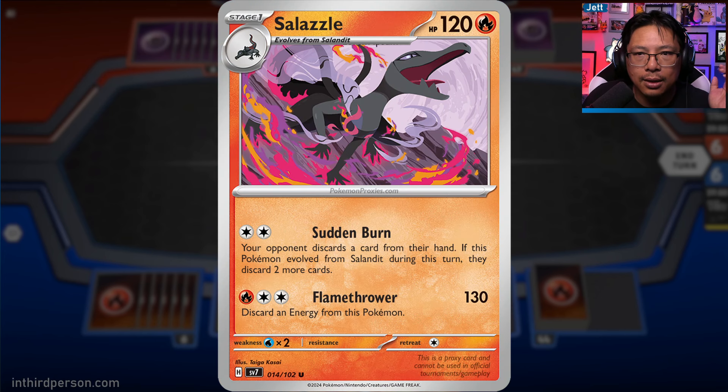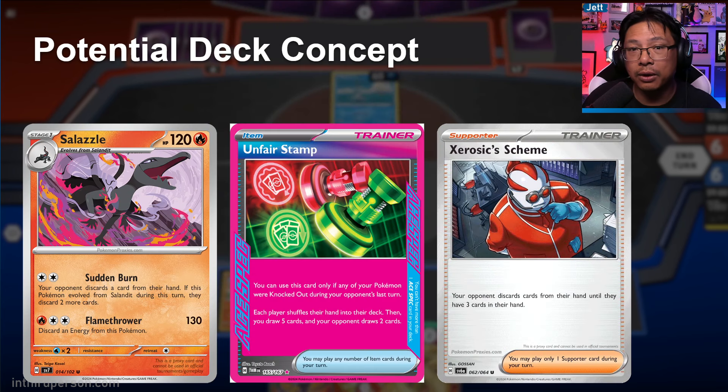Salazzle is a new Fire-type Pokémon. Its first attack, Sudden Burn, makes your opponent discard a card from their hand, and if this Pokémon evolved from Salandit during this turn, they discard two more cards - potentially three total. You could play this with Unfair Stamp, where after a KO both players shuffle their hands into their deck, you draw five and they draw two, then Salazzle mills them to zero. You could also pair with Zoroark's Scheme from Shrouded Fable, forcing your opponent to discard down to three, then Sudden Burn takes them to zero. I'm not sure this is a serious competitive deck, but it's something interesting and annoying to play.